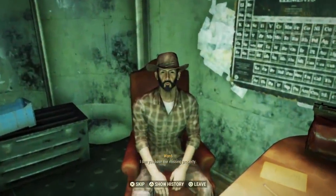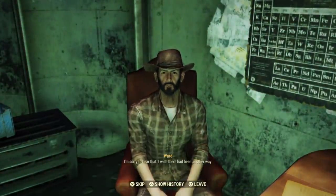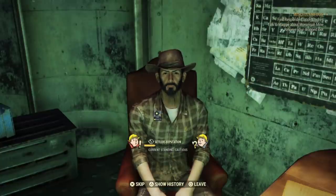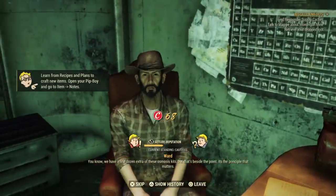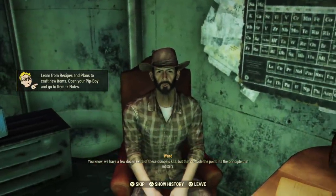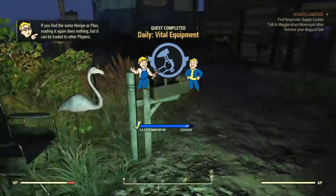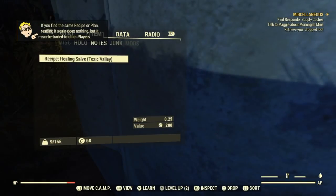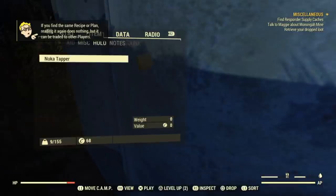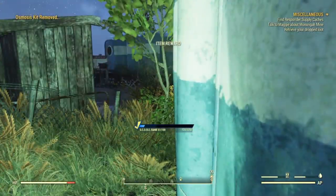Go talk to Ward and choose one of the three dialogue options. If you want more items and other stuff, choose the top one; if you want more rep, choose the bottom one — the third dialogue option. Finish the rest of the dialogue with Ward, then go behind his trailer. If you're in a public lobby, drop the item somewhere safe so no random person grabs it and ruins the glitch; if you're in a private lobby, just drop it and you're good to go.